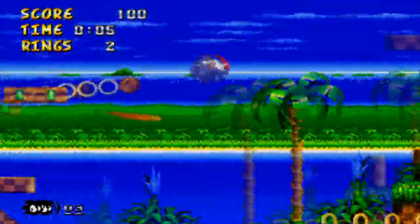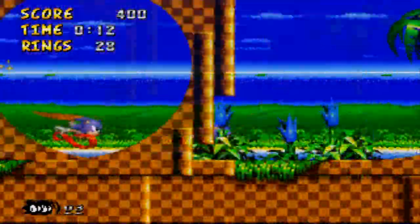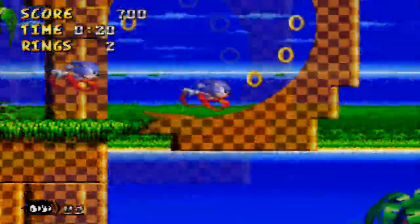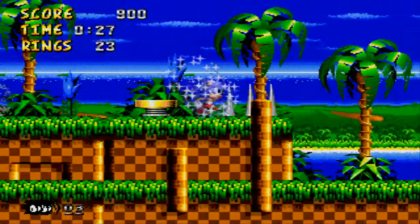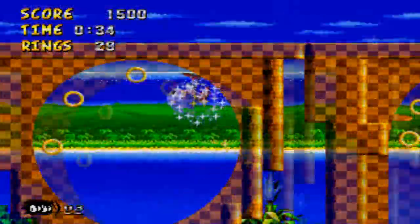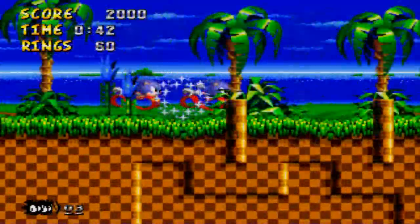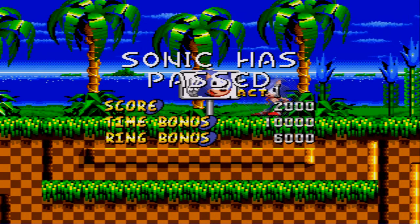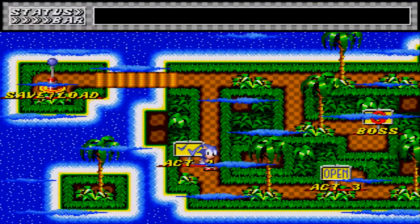I got myself hit at the very first beginning of the stage, by the very first enemy. I see the peel out is an option here. Thankfully the spike glitch is not there. Cannonball! I see I don't have any giant rings here — so that's good news! I won't have to deal with the Chaos Emeralds. But then why is there a super mode?